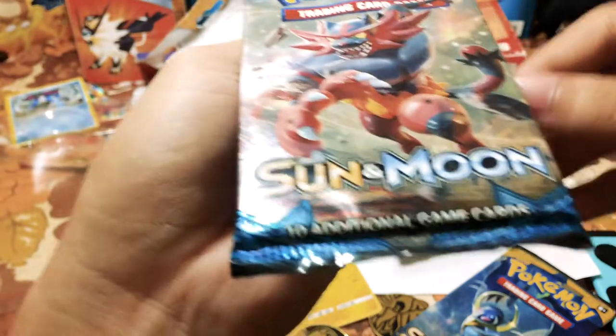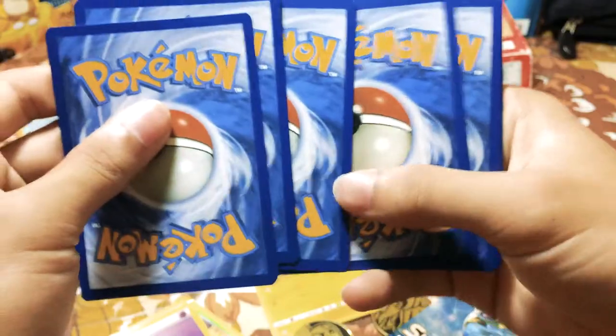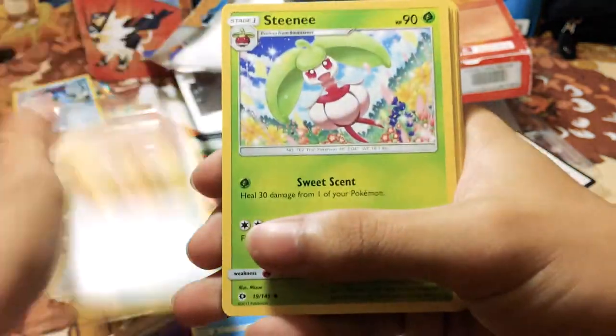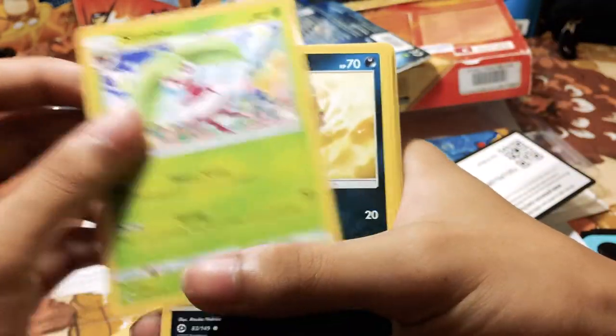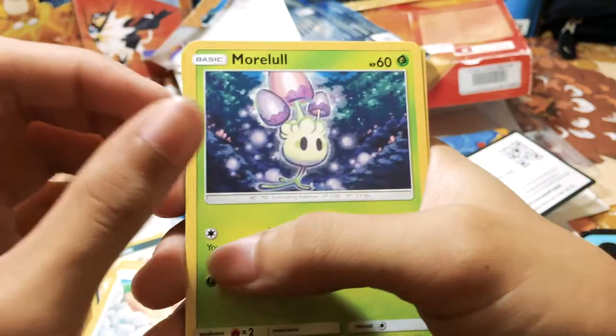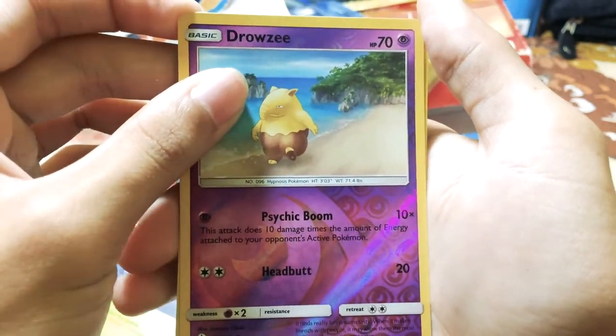So we're gonna open all three booster packs right now. We're gonna start with the Incineroar pack from Sun and Moon. This is a normal Sun and Moon English booster pack with just ten cards. Here's the code. Three to the front. We got the Great Ball, energy, Sandile, a bird Pokemon, another bird Pokemon, Foongus, a reverse Drowzee. And the final card is... a freaking hollow Arcanine! That looks cool. I like this. And an energy card too.